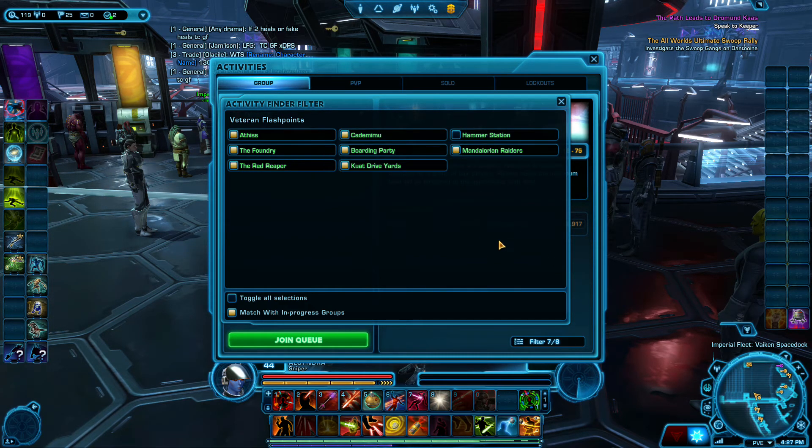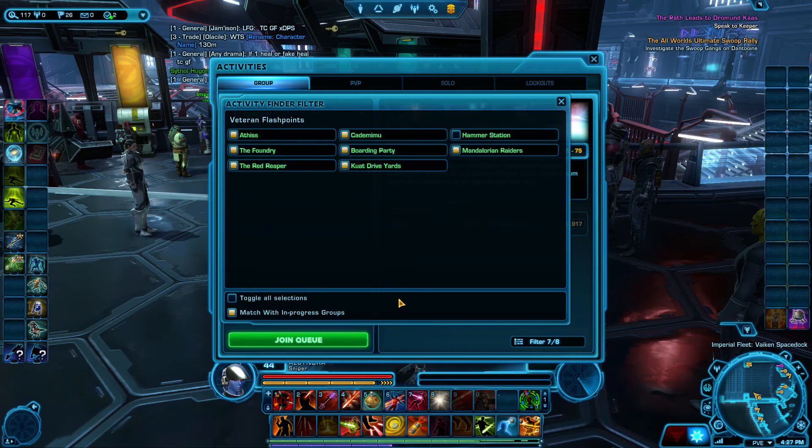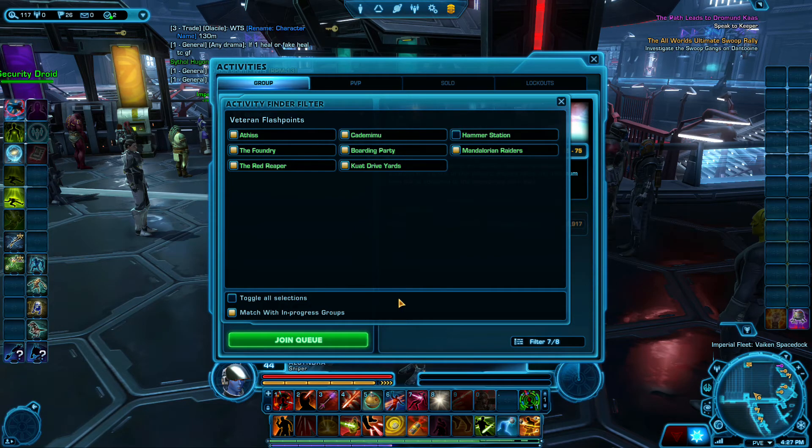I uncheck Hammer Station because it gets run so often, because it's the first Veteran Flashpoint that a lot of people get access to. So when newer players start running Veteran Flashpoints, they inevitably pull a group into Hammer Station. Again, no big deal. The rewards are still the same — it's just as beneficial to run Hammer Station as not. So if I get into it, I get into it.